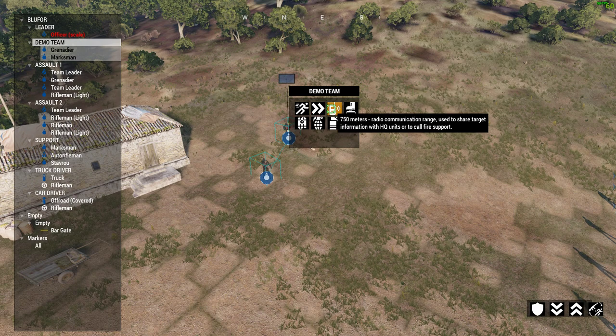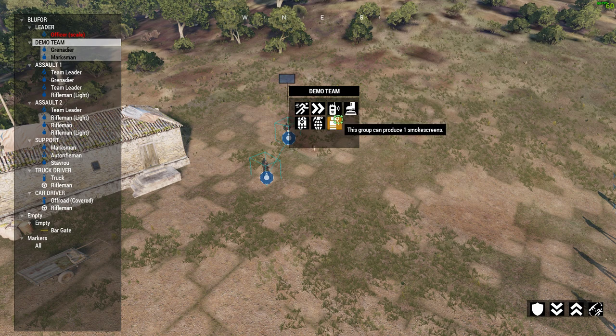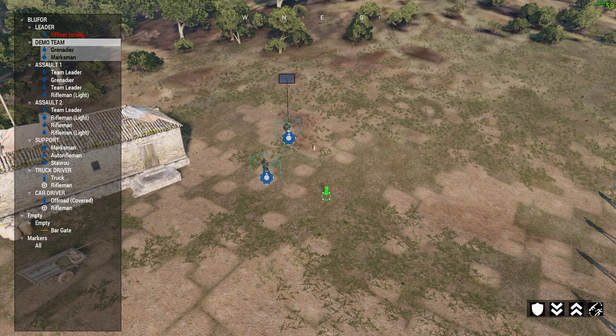If you hold the mouse button over their little icon you can see they've gone to maneuver mode and you also get to know their perks: movement speed is fast, they've got a radio, two anti-personnel mines, one smoke screen, a couple of grenades, and four time charges for blowing up the ammunition when we get there.